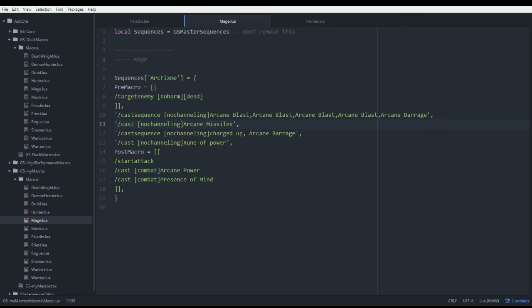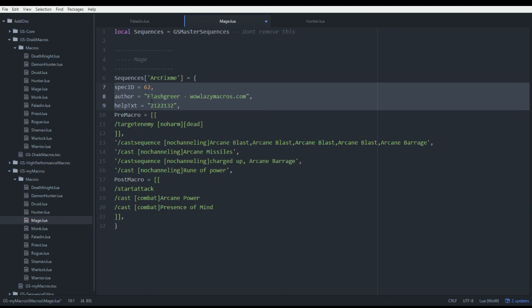The other problem people were getting was the name was formatted incorrectly, or the spec ID was in quotes — those simple things were causing problems where you'd hit /gs and nothing would happen. All of that has been fixed in versions 103 and 104. Version 104 went out about 15 to 20 minutes ago. Hope you have fun and we'll see you in game. Bye.